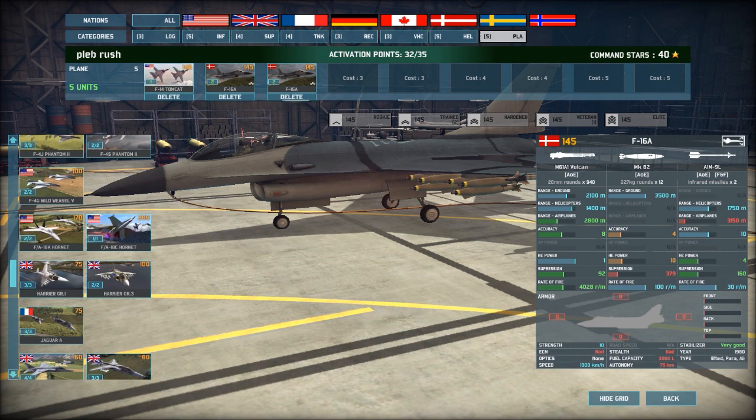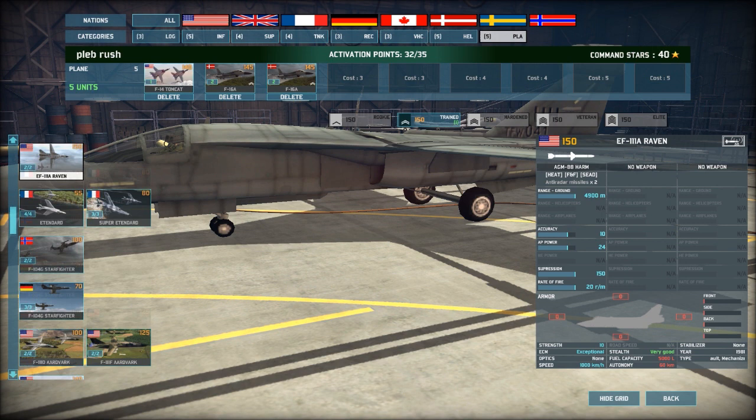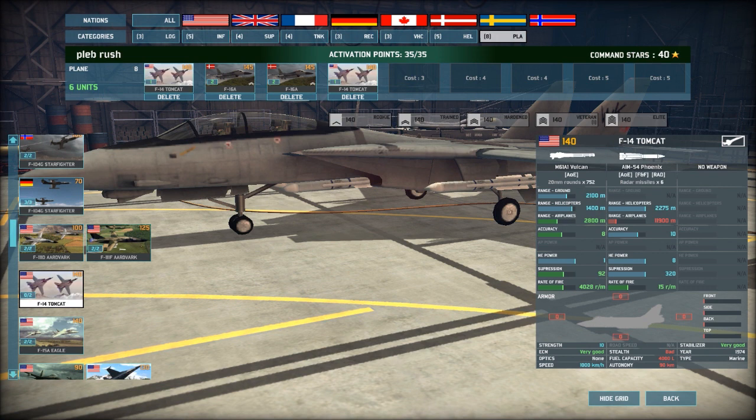I've got three activation points left. I could put another Tomcat in or a Raven. Why don't you go Ravens and I'll go Tomcats — that's what I usually do, I usually go A-10s, two Ravens and then something else. So I'll go the Tomcats — I'm going to put in another Tomcat and that fills my deck. Oh, and the Aardvark? Dude, stay away from the Aardvark honestly — I used it and it's not very good.